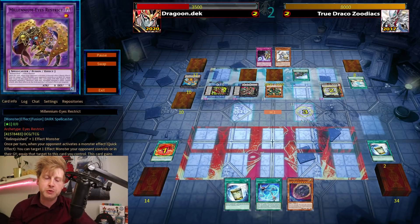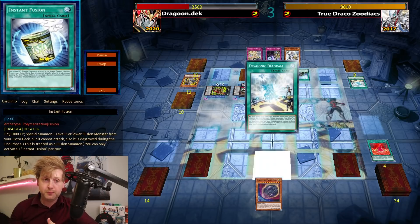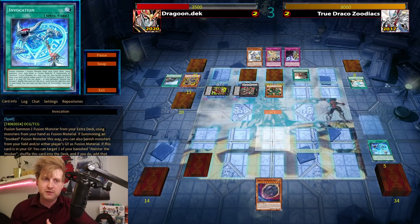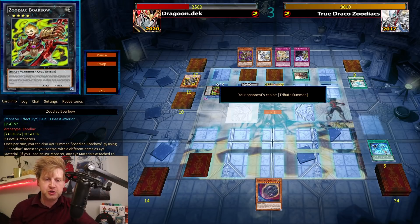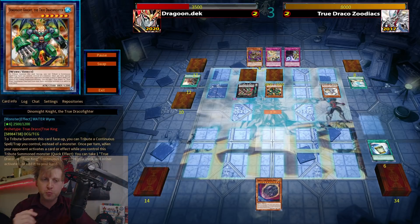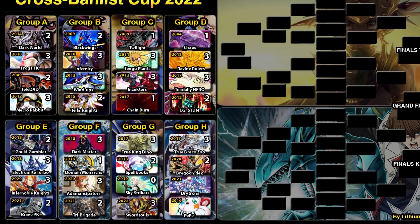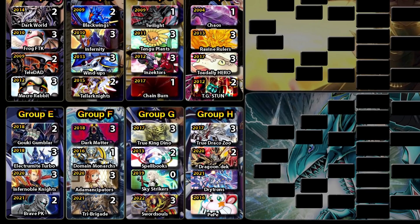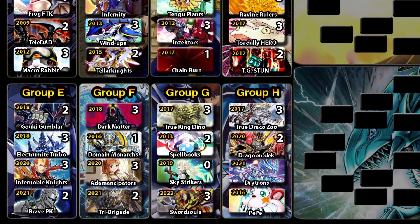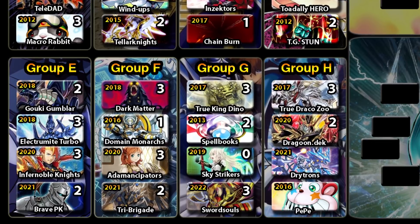Even going for Millennium-Eyes Restrict, I try to use the Invocation field spell Magical Meltdown too because I need Aleister — if it goes through it's game. Dimensional Barrier is blocked by Red Reboot, but the double pop isn't great because of Millennium-Eyes Restrict. That on its own wasn't enough. Not my duel — even though Red Reboot was there. I'll scoop it up. This duel could have gone either way; the vote was really close, but True Draco Zoo was a bit on top. Dimensional Barrier was a clutch card for both sides.